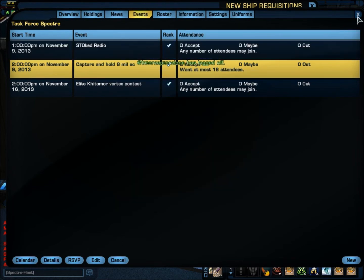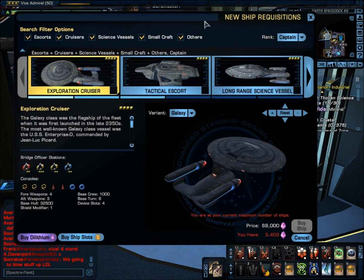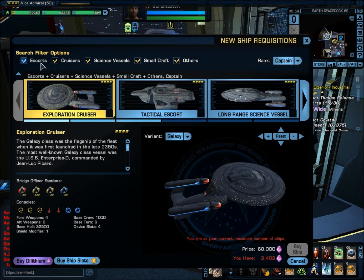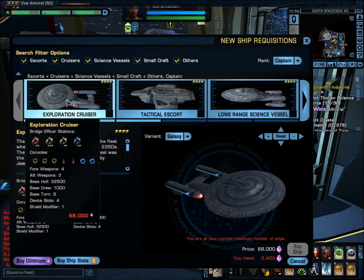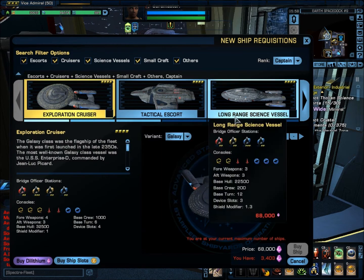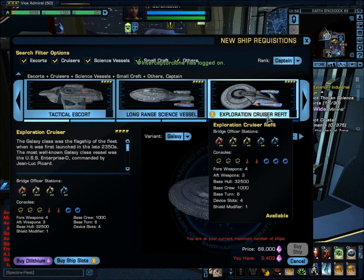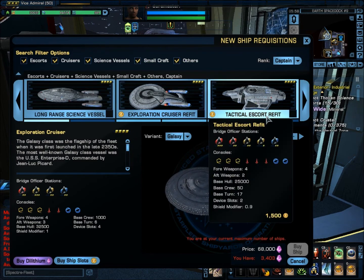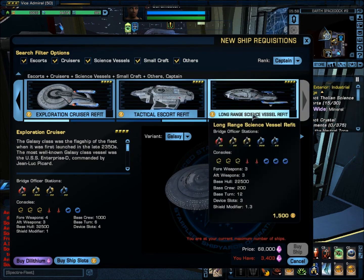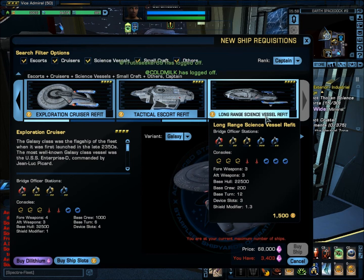We're only going to use captain ships. When you go into the shipyard and put in the ranked captain filter, you can click on all those ships. There are only six ships you can pick from: the Exploration Cruiser, Tactical Escort, Long-Range Science Vessel, Exploration Cruiser Retrofit, Tactical Escort Refit, and Long-Range Science Vessel Retrofit.